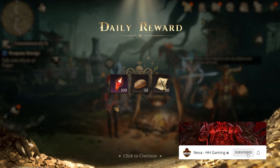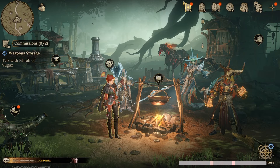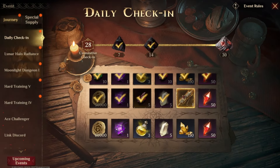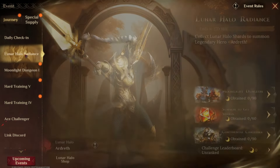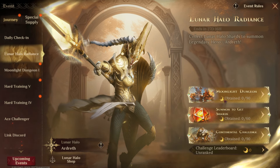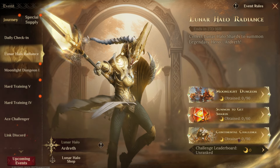Welcome back to another Dragon Air Silent Gods video. It is the start of month two on season two, and the Lunar Radiance event has just gone live. Today we're going to have a look through the event and break down what we're going to do. You can earn 90 of the resources from the moonlight dungeon events, 60 come from summoning shards, and 90 come from the continental challenge.